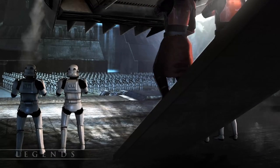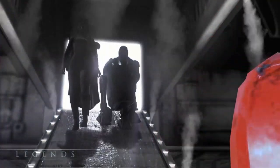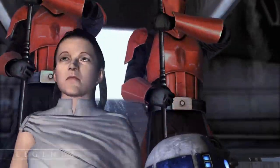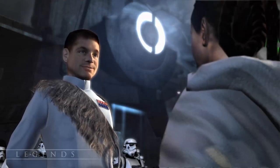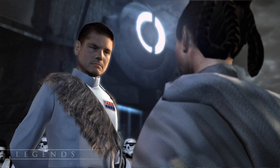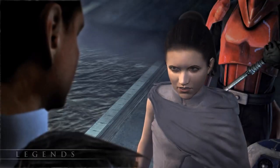Meanwhile, Princess Leia is taken captive by the Empire despite being an Imperial Senator. She was held against her will on Kashyyyk by Captain Ozzyk Stern, who hoped that holding her hostage would discourage any rebellious activity from her father, Senator Bail Organa.